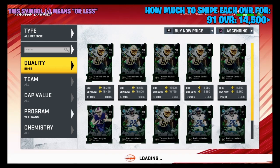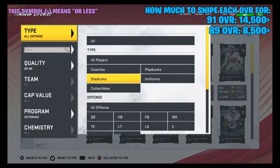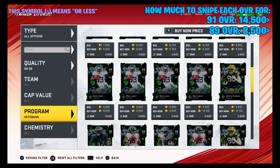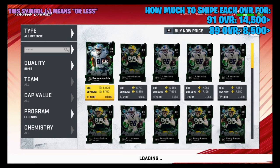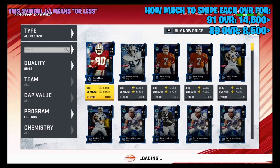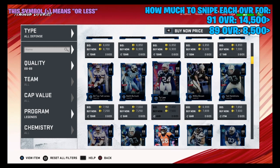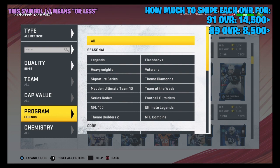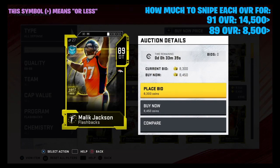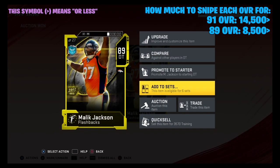For the Team of the Year Specialist set we still need one 89 and two 87 overalls. For the 89, you usually want to snipe for around 7 to 8,000 coins. I'm checking the offense, defense, legends, and flashback filters. It's looking like 9,000 coins in most places. We found one at 8,400 coins in flashbacks — for the sake of the video we'll just buy it and move on.